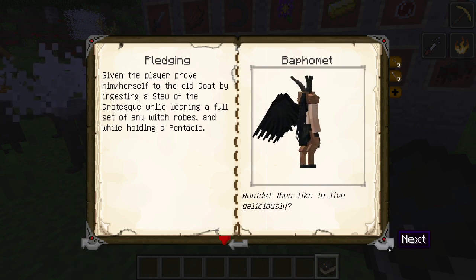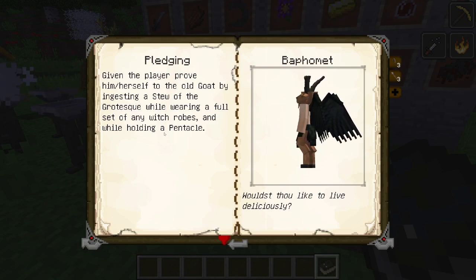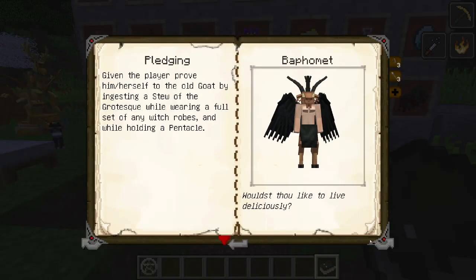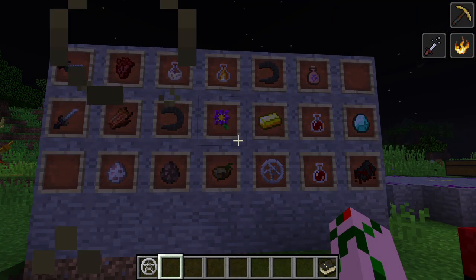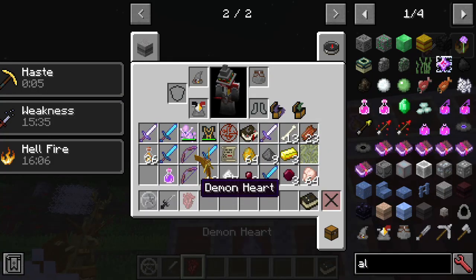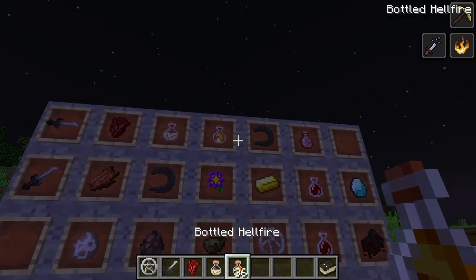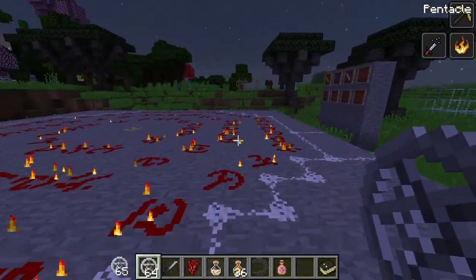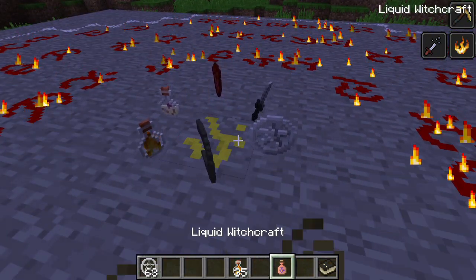The first is Bafflemont — the Titty Goat. Before you even think of summoning him, be sure to wear a full set of witch's robes and have a pentagram at the ready. You need a pentagram, horns, and all that stuff. You'll need a demonic heart — which you get by killing a demon — flying ointment, a bottle of hellfire, a horn, liquid witchcraft, and another pentacle. Walk up to the ritual and let's get this show on the road.